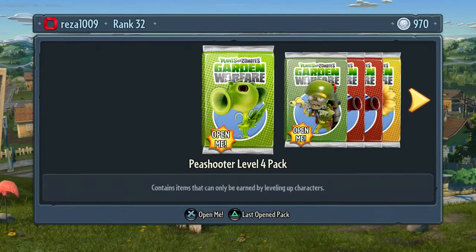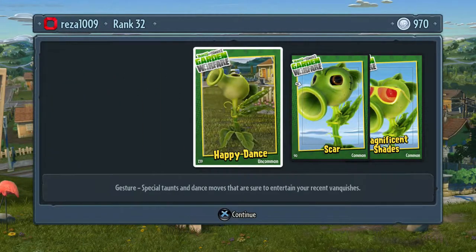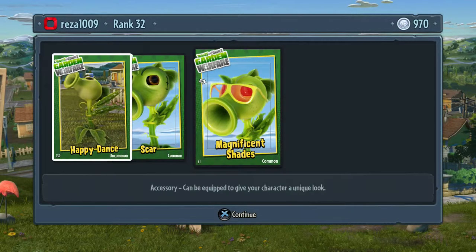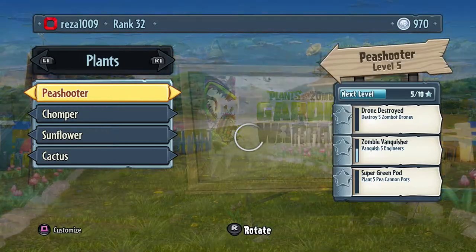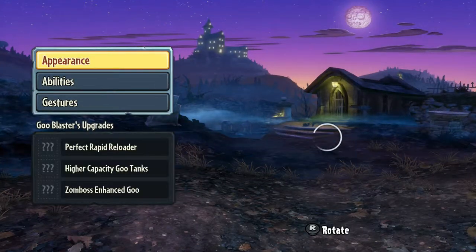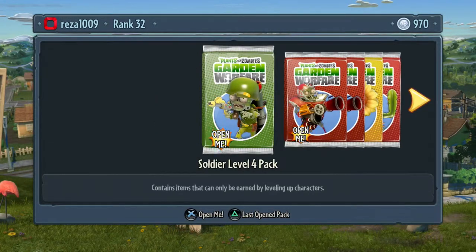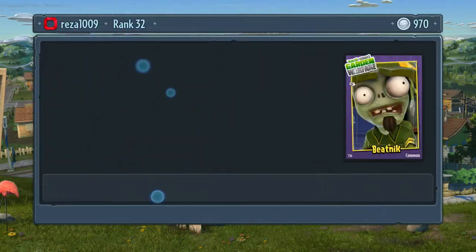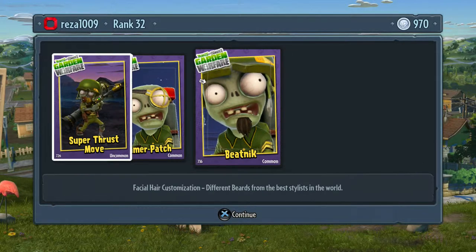Now we can go on to the character items. This is a Pea Shooter - I think you get one every level. I've got all my characters to level five. Happy Dance, Scar and Magnificent Shades - cool. You just get three items. Let me check which character is at level five - actually you have to be in a game to get those. Never mind, should have done that before. Okay so next is a Soldier pack - I'm not sure if these are in order if you level them up. Super Thrust Moves - you get gestures, abilities, accessories, all that good stuff.